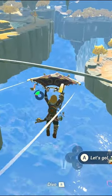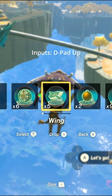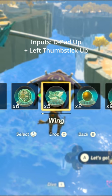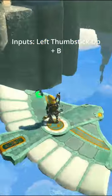After you open your paraglider, you're going to bring Link to a neutral position by letting go of the left thumbstick. Then you're going to press and hold up on the d-pad to pull up on your items and find the wing, but do not deploy it. This is where it gets a little tricky. While holding up on the d-pad, push up on the left thumbstick. Then deploy your wing with X, and finally press B to remove your paraglider and jump onto your wing.